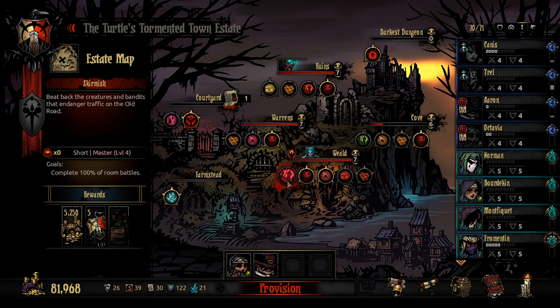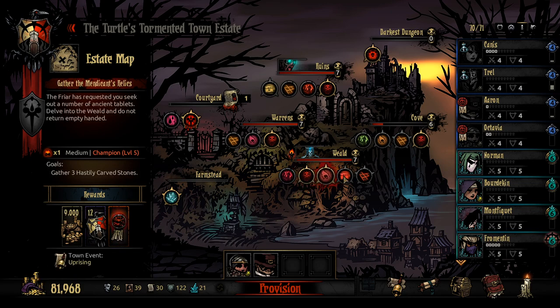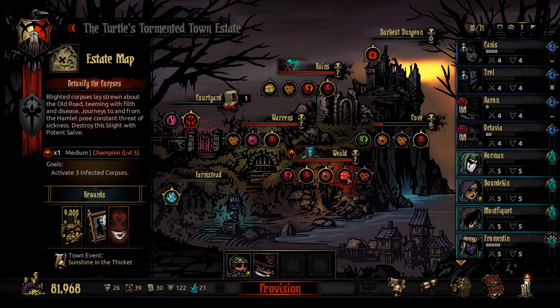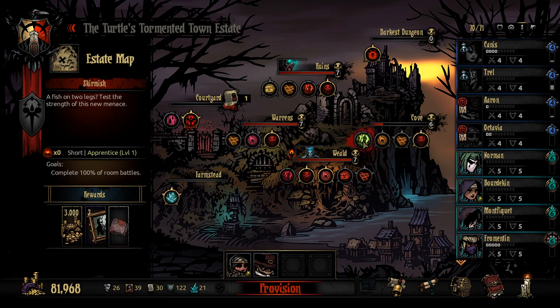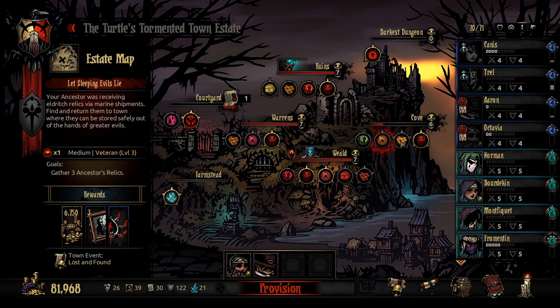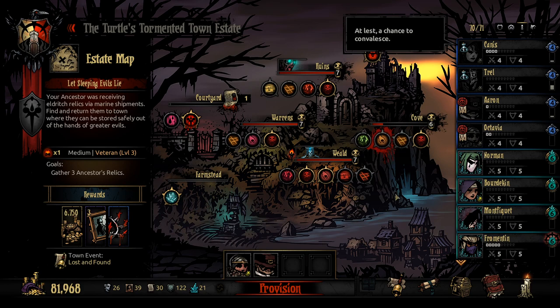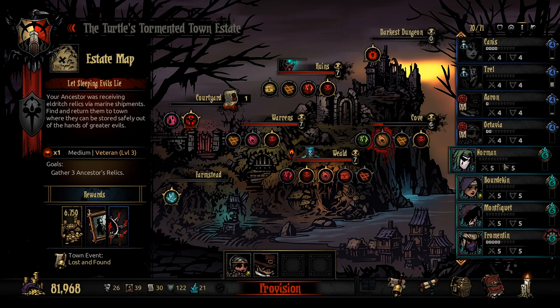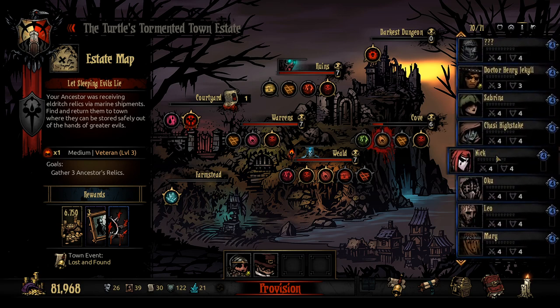We've got some master levels here, so we've got a short mission going on that we could go for. We do have the Hag, which we still aren't going to do yet. We have the Hasley Calfed Stones - all these are level 5, so unfortunately they're going to be pretty difficult. But we could go for this short level 4 mission, or we could come over here and try some missions in the Cove. I think we should probably do that - let's take on a Cove mission. We want to be getting people leveled up, so let's go for that.